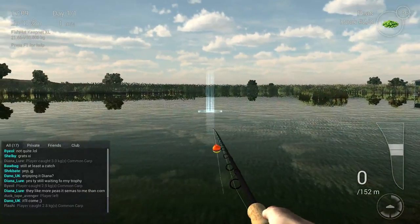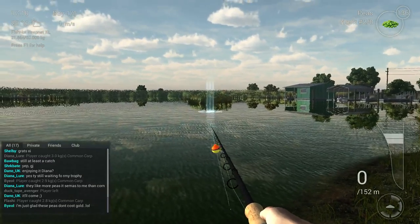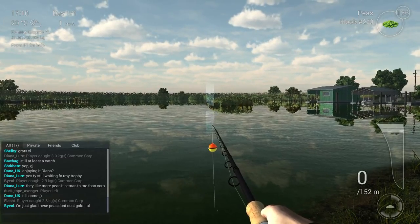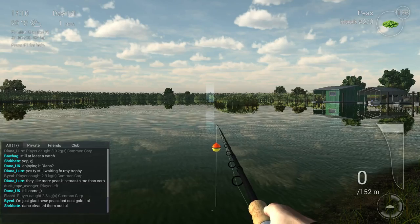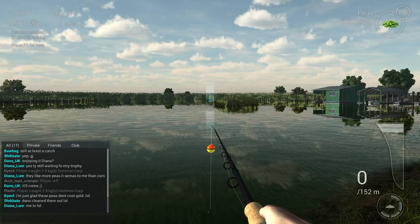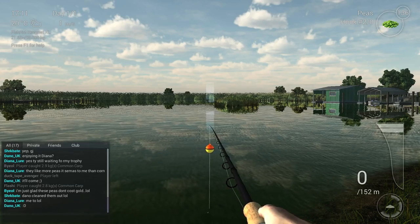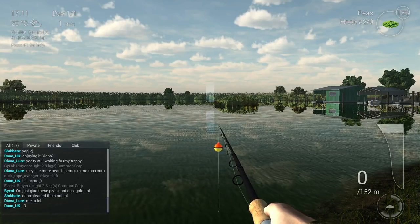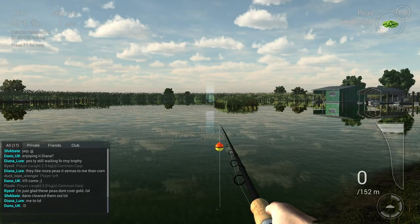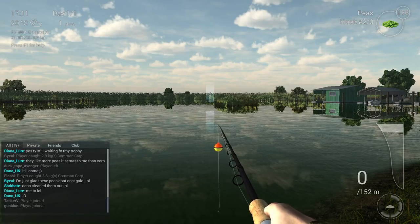Now the best spot — and I think a lot of people already use it — is over here. This reed field is the best. You just cast a little bit to the left, just a couple of inches away from the reed. That's the best spot because carp like to eat from vegetables, the bait falls to the bottom, and there it is. That's the sweet spot.